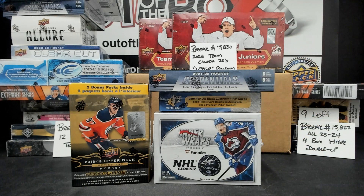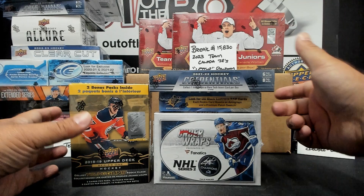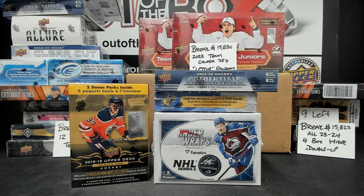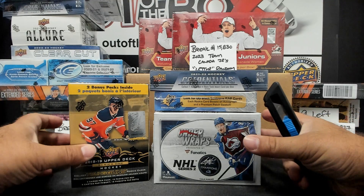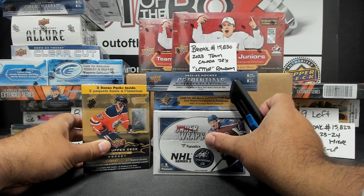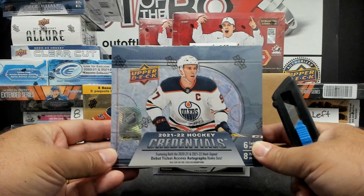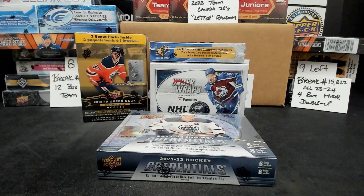So we've got 21-22 Credentials, 22-23 SPX, a blaster of 18-19 Series 1, and a Fanatics Underwraps puck. We'll start with credentials, then the blaster, SPX, and then the puck.